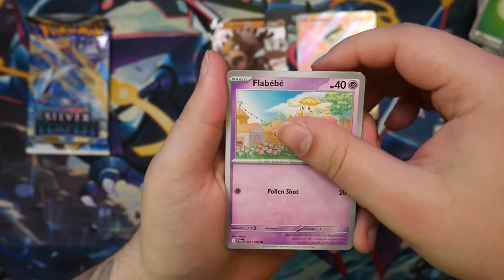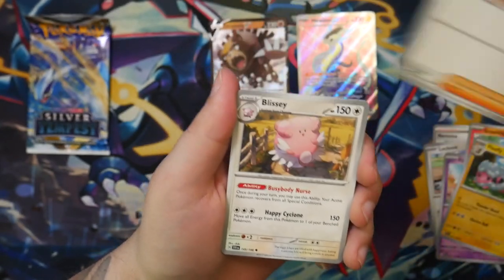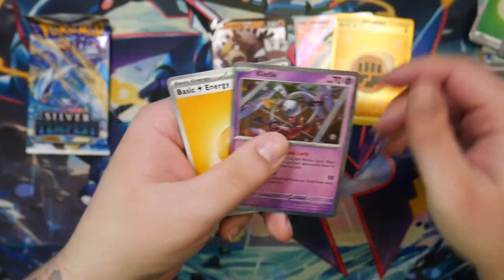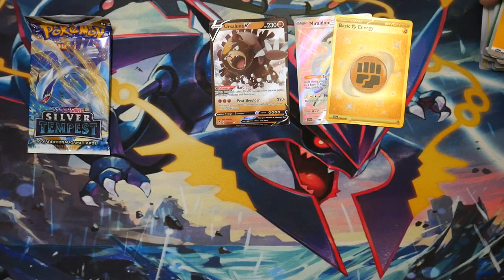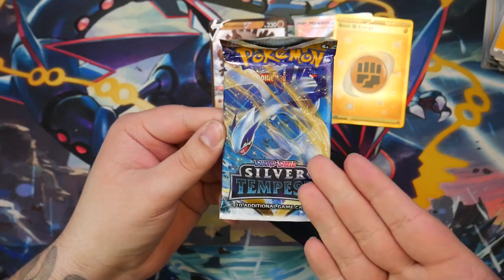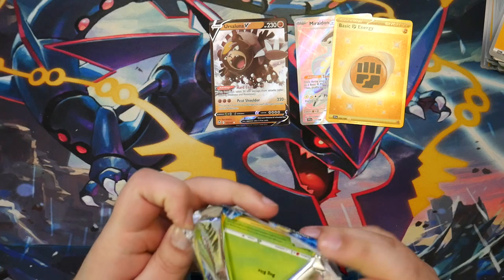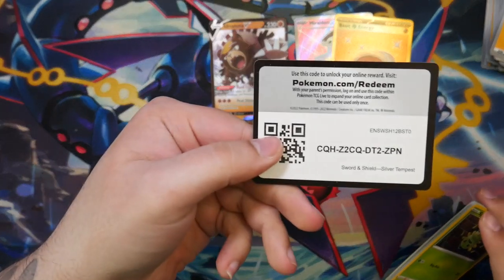I'm excited to see what they do with the SAR for the Charizard — maybe it will look better than the gold card. But I'm not a fan of the Terastal Charizard so far. We have a Nymble — that reminds me, we still haven't gotten a full art Nymble card; wonder if we ever will. And a golden energy! Holy moly, that Scarlet and Violet box was stacked. At this point I don't think Silver Tempest can clutch a win unless we pull an alternate art or the Rayquaza from the Trainer Gallery.